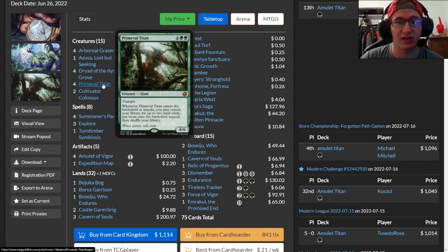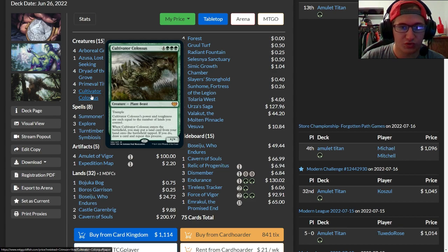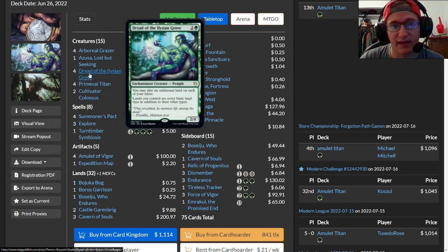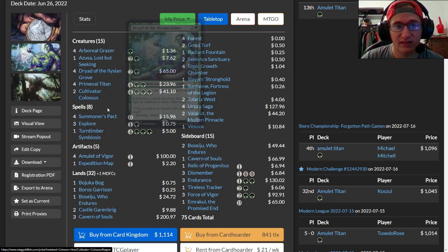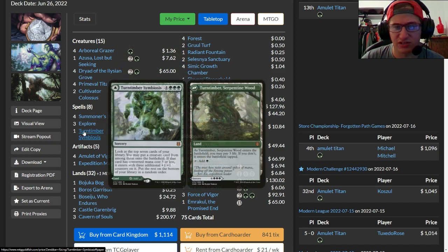Summoner's Pact can basically set you up to find more Primeval Titans to keep the chain going. It also gives you access to Cultivator Colossus, which says when it enters the battlefield you put a land from your hand onto the battlefield tapped, draw a card, and repeat this process until you don't put a land into play. This essentially turns all the lands in your hand into spells, and whether you hit extra Amulets, more Titans, a Dryad, or another Summoner's Pact, you're very likely to find something relevant after drawing five to ten cards minimum.